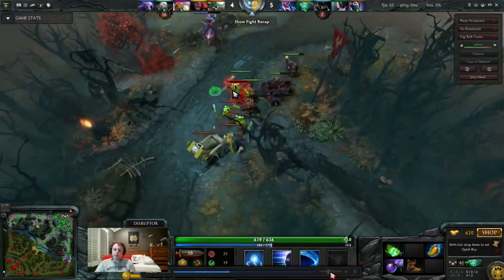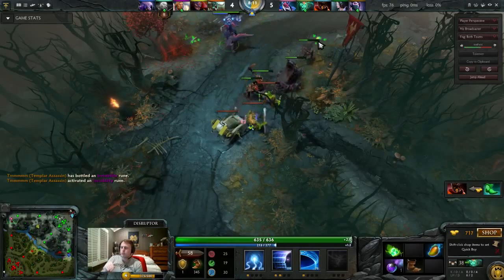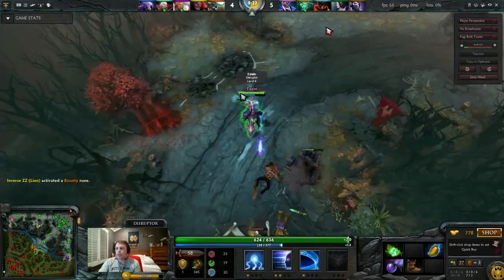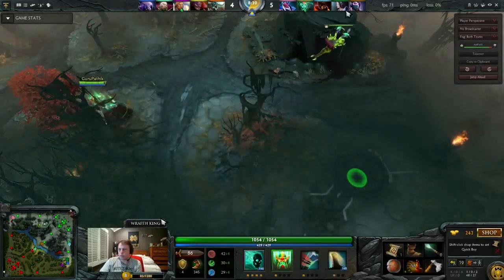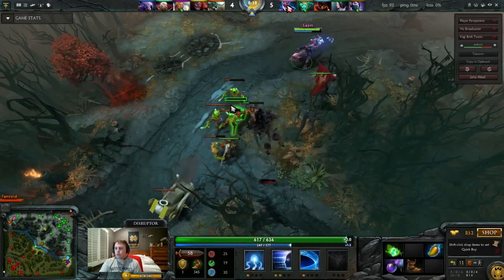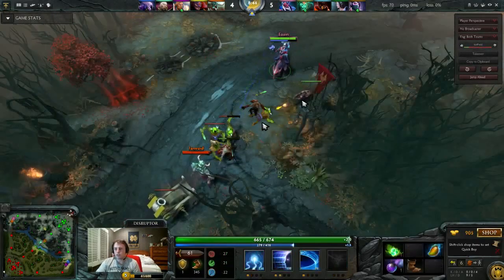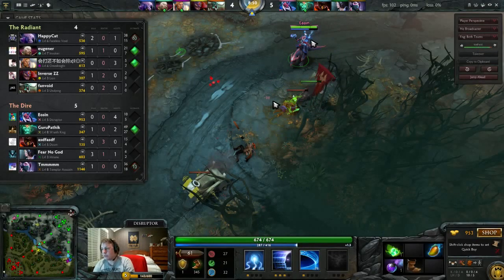Disruptor is now managing the equilibrium of the lane. This is one thing that really bothers me when I see posts online saying 'I don't need to learn to play other roles.' This Disruptor knows how to play carry — he knows how to manage equilibrium such that he can maintain it given that he is the safe lane farmer. It works out really well. All we're waiting for is whenever Undying decides to show back up in the lane — we'll kill him. We've dissolved the tri-lane: Disruptor farming the lane, Potom still roaming, me farming the jungle.